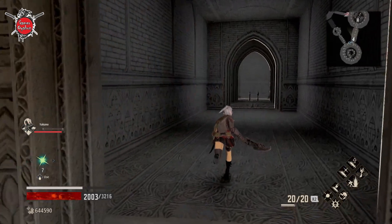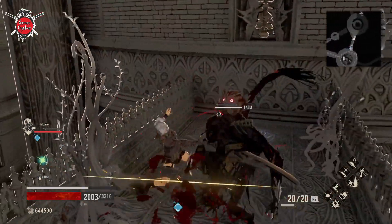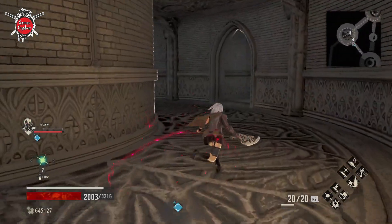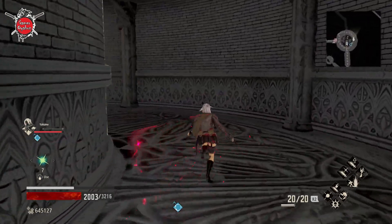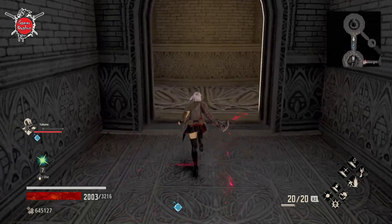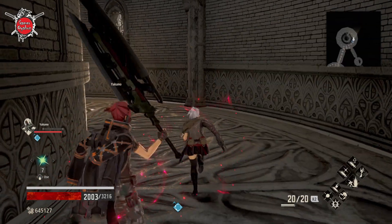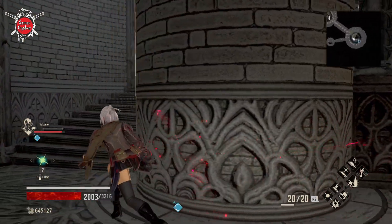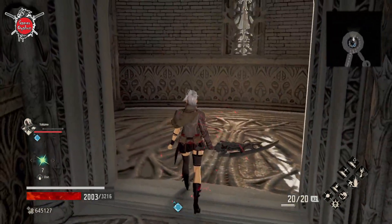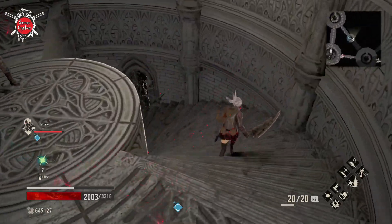As you can see, we already have our dots here because we went through before. Let's go back — just checking if there was another passage there. We need to go up. This stage really confuses you, especially after being away for a while. I kind of forgot this maze.